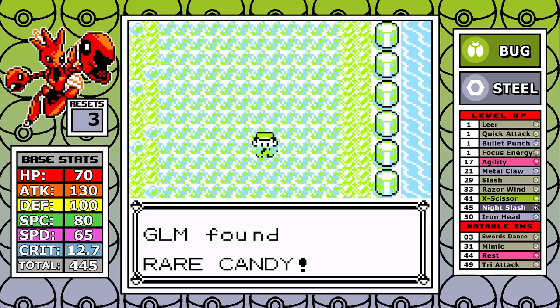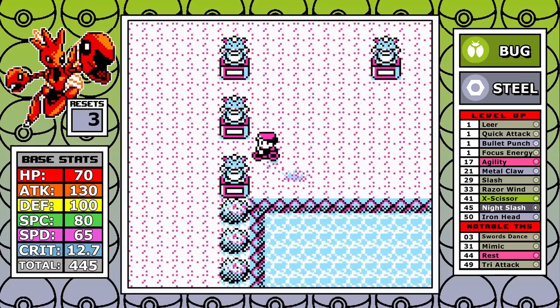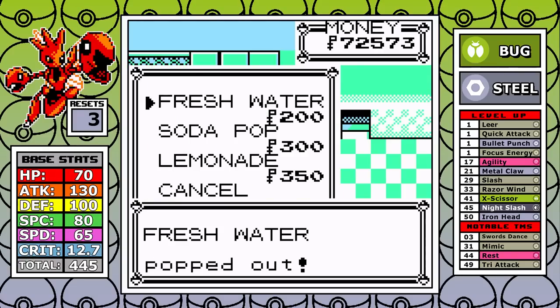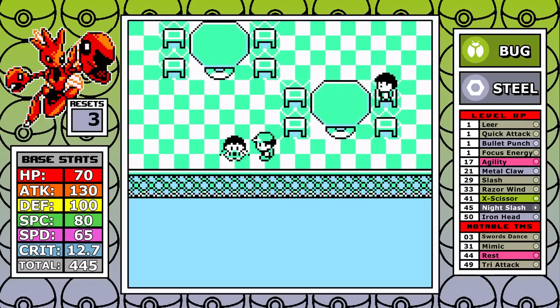As for Erika, I now have Slash, though I'm running low on PP. I double resist grass moves and resist normal moves, so overall it's pretty short and sweet — one of the easiest fights in the game. I'll be skipping over Pokemon Tower today: with Slash and very high physical damage, everything is essentially a one-shot.